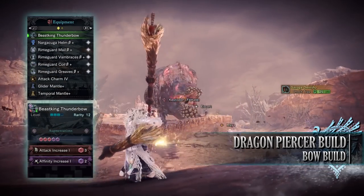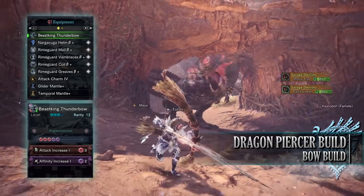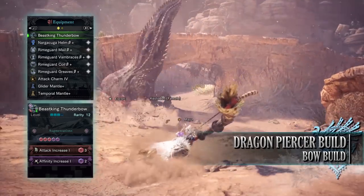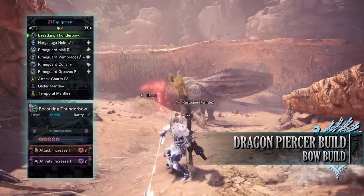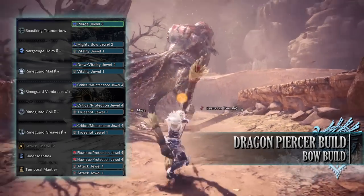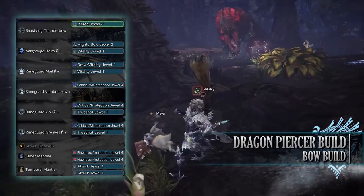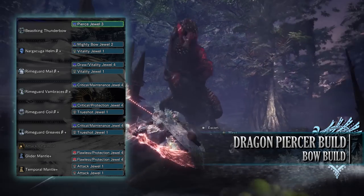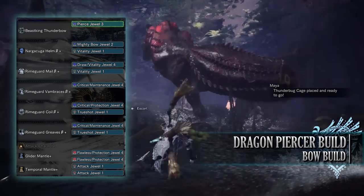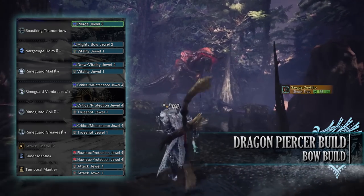For this build you'll need the Nargacuga Helm Beta, the Rhyno Guard Mail Beta, Rhyno Guard Vambraces Beta, Rhyno Guard Coil Beta and the Rhyno Guard Greaves Beta. I'm also using an Attack Charm 4, and for my weapon I'm using the Beast King's Thunderbow with attack and affinity increase augmentations. You need to use a bow with high raw attack — a good replacement would be the Acidic Glavenus Bow if you don't have access to Rhyno Gand yet. For the jewels: the Mighty Bow Jewel, a Pierce Jewel for Piercing Shot, Vitality Jewels for Health Boost — one also had a Draw Jewel for Critical Draw — Critical Jewels with byproducts including a Protection Jewel for Divine Blessing and Maintenance Jewels for Tool Specialist. And finally True Sharq Jewels to provide the Special Ammo Boost skill. For the mantles: Attack Jewels on the Temporal Mantle for extra attack boost, and Flawless and Protection Jewels on the Glider Mantle to max out Divine Blessing and provide Peak Performance.